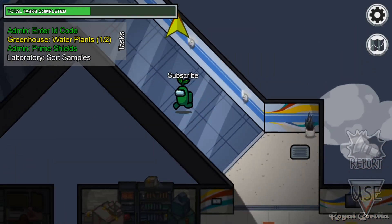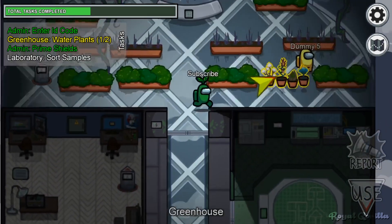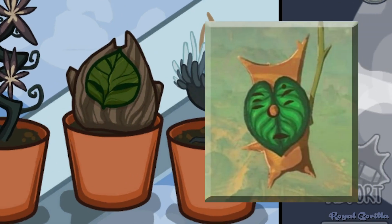Another task-based Easter egg comes to us from the greenhouse on Mirror HQ. At some point, you may be tasked with watering the plants. Keep an eye out when you do this, because one of those plants is none other than a Korok from Breath of the Wild.